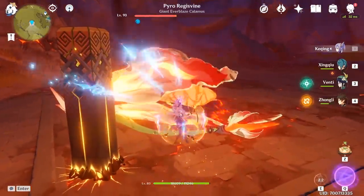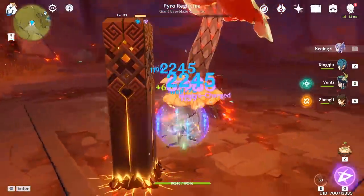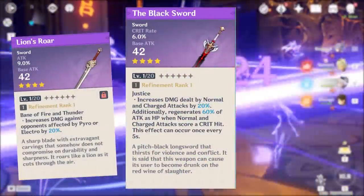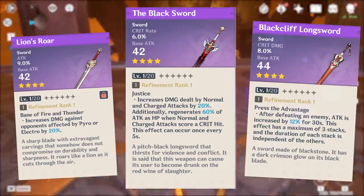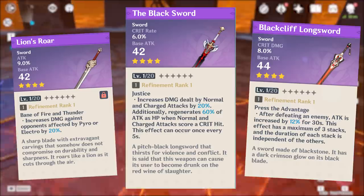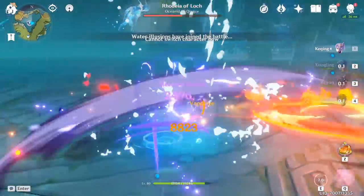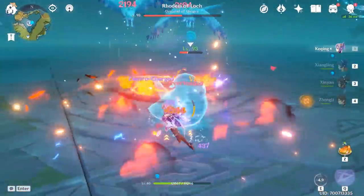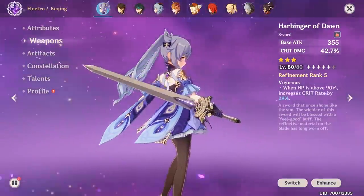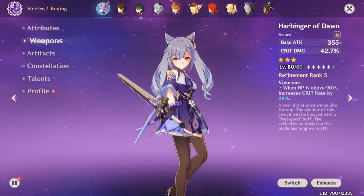Moving over to the Electro build, performance differs depending on whether you use her as support or main damage dealer. If you keep her on the field as your main damage dealer, Black Sword followed by Lion's Roar are excellent choices. The Black Cliff Longsword for extra critical damage could also work, but only if you're at endgame and able to manage that 2-to-1 ratio with critical rating. Nearly every weapon mentioned for her electro main damage dealer build applies to her support role, except Lion's Roar becomes a better option and Black Sword falls off. A fully refined Harbinger of Dawn is a strong second contender to Lion's Roar — pretty amazing for just a 3-star weapon.